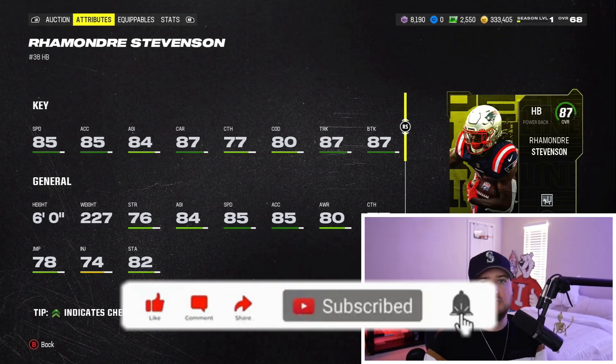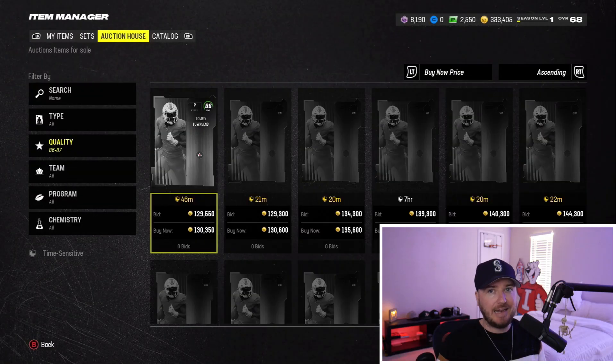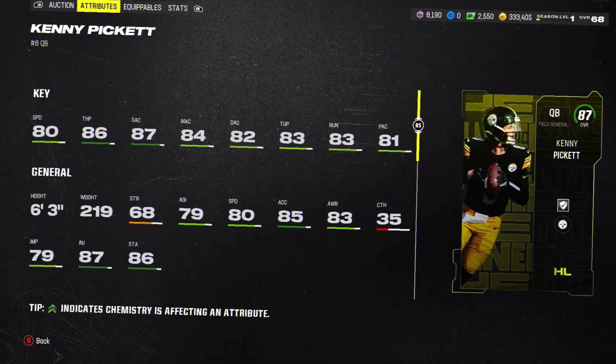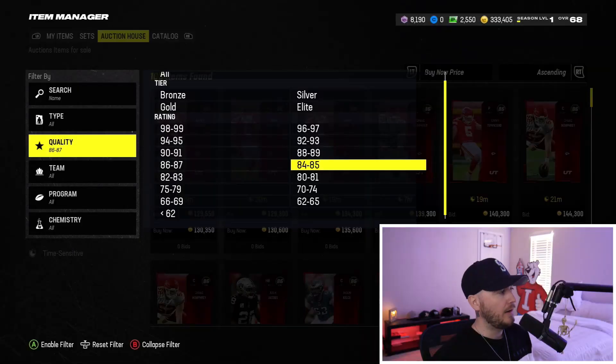Beginning of Madden is going to be very run-heavy just because the god stack — gunslinger, hot rod, master — isn't really there yet, so releases are still going to be a little slower. I've seen people use Stevenson — he looks like an absolute bruiser. Kenny Pickett has 80 speed, 86 throw power, 87 short, 84 medium, 82 deep, 83 throw under pressure, 83 throwing on the run, 81 play action. Never thought Kenny Pickett would be the best quarterback in the game.